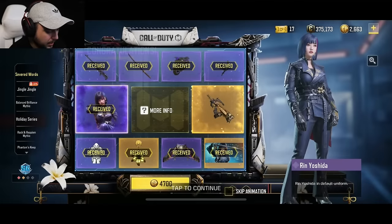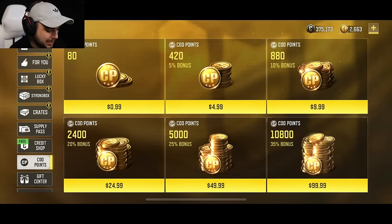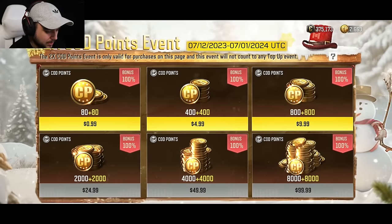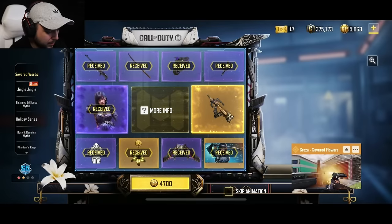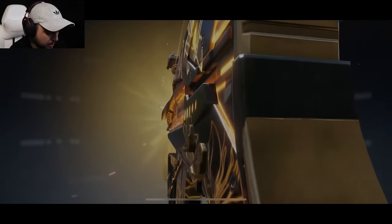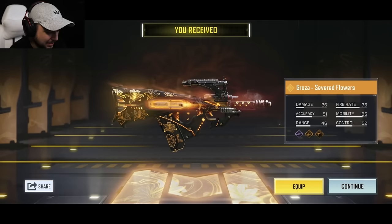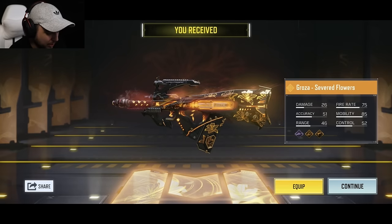I'm gonna go ahead and equip this. Last of all, 4,700 — we're gonna go ahead and add a couple bucks. We're gonna go ahead and open the last part which is for 4,700. It goes up, looking very good. Oh my — I love the skin design, the flowers on the weapon look so good.